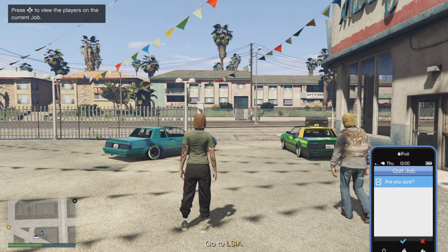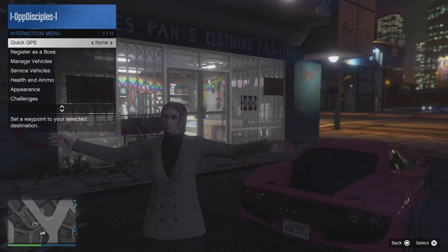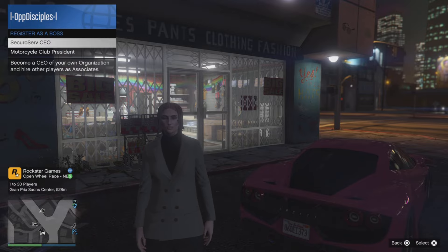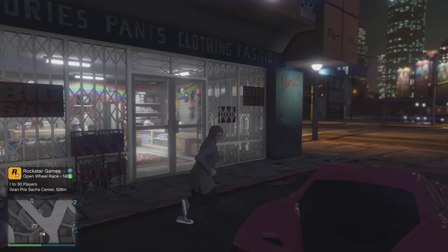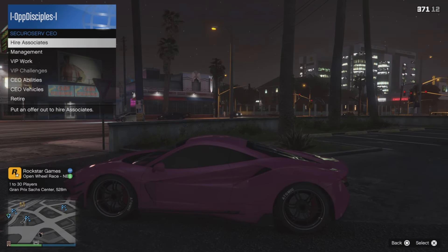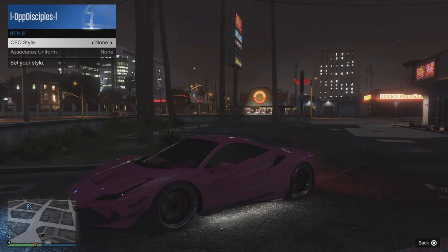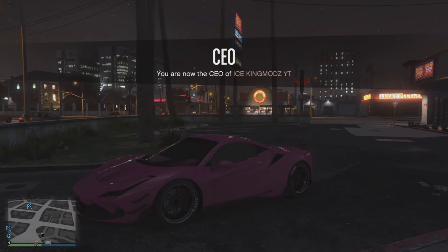Once you spawn in the lobby, leave the mission so we can get the merge again to get the visible arms. To get the visible arms, open your action menu and register as a boss. After getting a vehicle, open your action menu, go to your organization, go to management, go one to the left, and back to none.